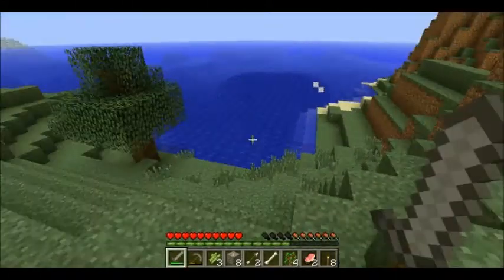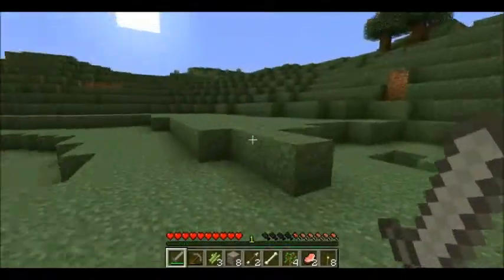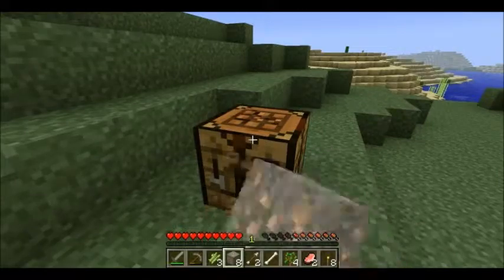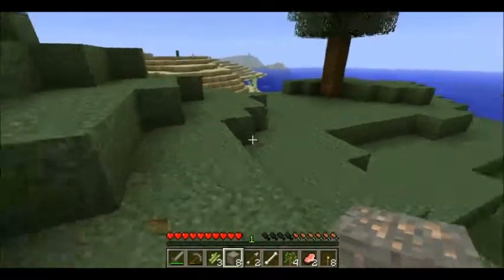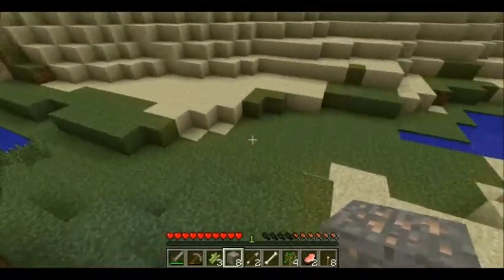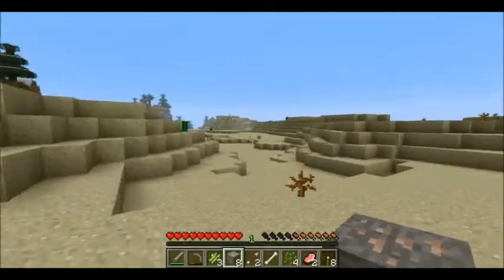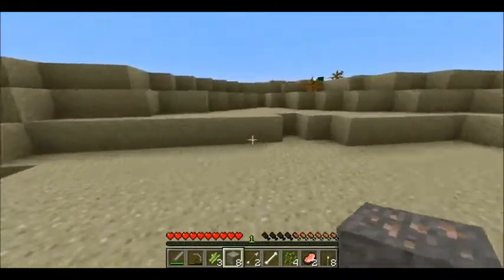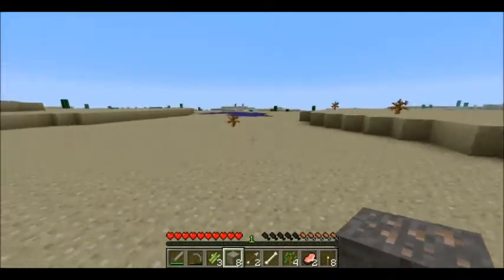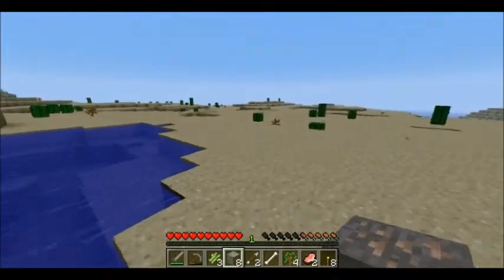Zombie noises. There's either a dungeon or a cave nearby and neither of those I wish to inspect at the moment. I'm going to go through the desert — it might seem like a bad idea, but usually you can see for miles in deserts, and that's kind of what we want. Apparently towns spawn more often within the desert.